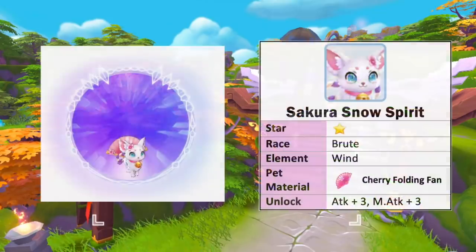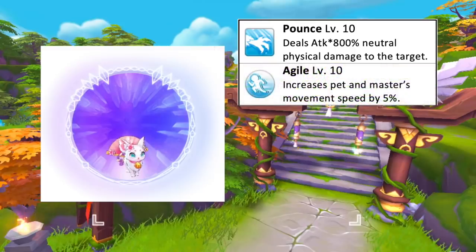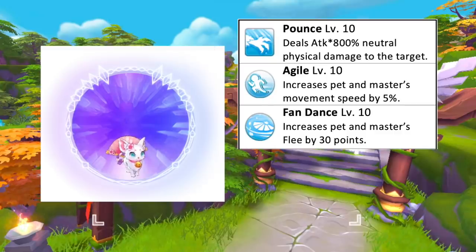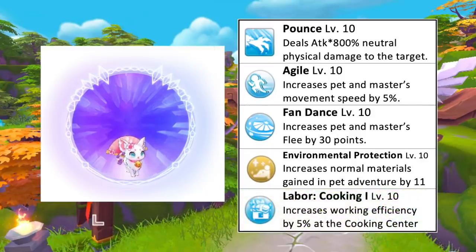And lastly, we have the Sakura Snow Spirit which can be obtained from the Icrasil Spirit quest. It is a brute race and wind element. Unlocking this pet gives plus 3 attack and plus 3 magic attack. Its offensive skill deals neutral physical damage to a target. Having this pet by your side will increase your movement speed by 5% and flee by 30 points. Sending Sakura Snow Spirit to pet adventure will increase the chance of getting normal materials by 11 at max skill level. As for pet labor, it is best to assign it at the cooking center for plus 5% working efficiency.